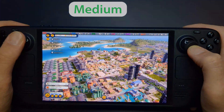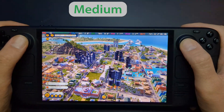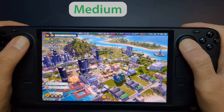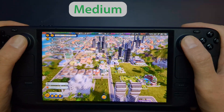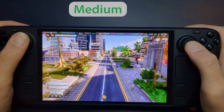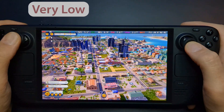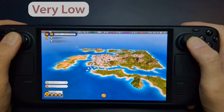Now, let's talk about battery life. Playing Tropico 6 on the Steam Deck with medium settings, I was able to get around 2 hours of playtime on a full charge. While this isn't the longest battery life, it's a reasonable trade-off for the quality of the experience and the depth of gameplay. If you're looking to extend your session, you can always drop to very low settings and cap the frame rate, which improves efficiency slightly.